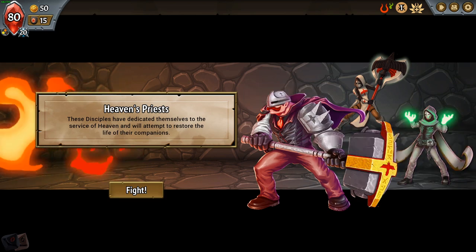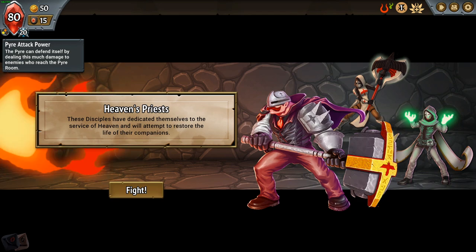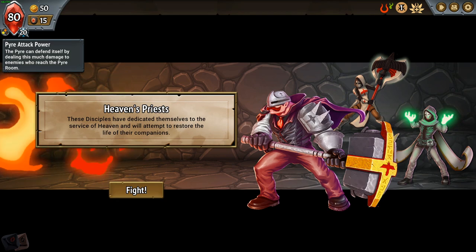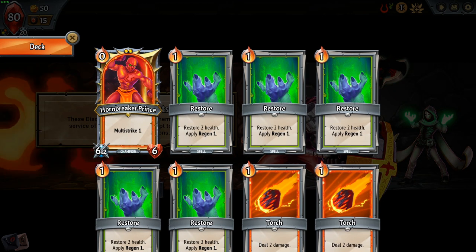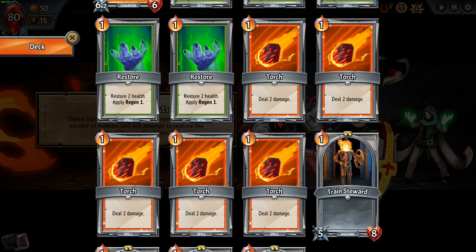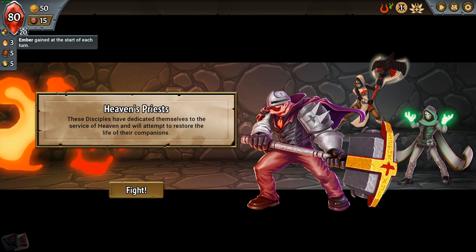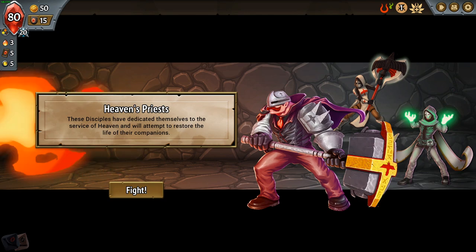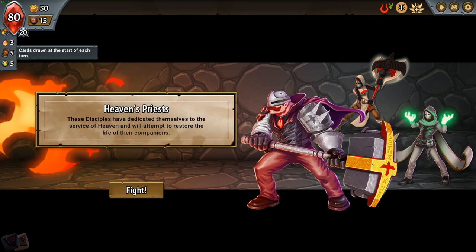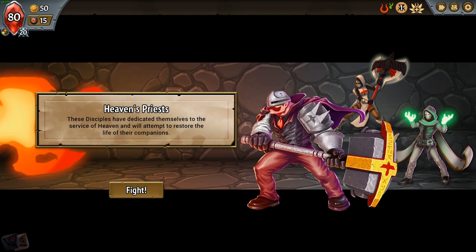This is your pyre health. When this reaches zero, your run is over. Your pyre can attack and take damage — my pyre currently does 20 damage per attack. I have 50 gold right now. This is my deck: the Hornbreaker Prince is my champion with multi-strike, which is nice. Some restores, some torches, and I have some train stewards — that's just the starting deck. This icon is really nice if you're looking at a card and wondering how much energy it uses, how many cards you draw per hand, or the initial capacity of each floor of your train.